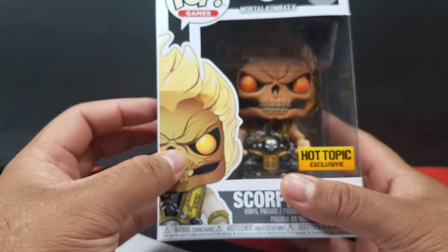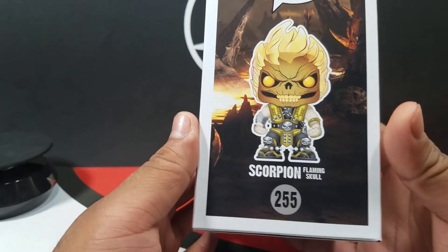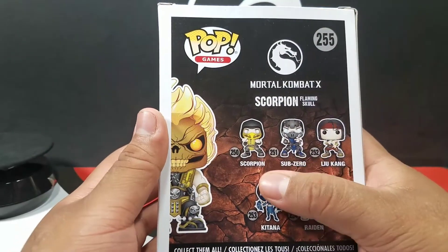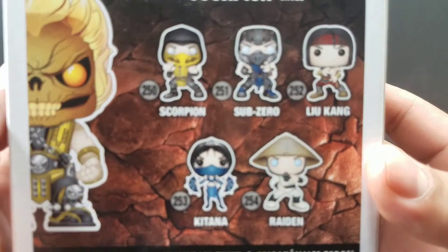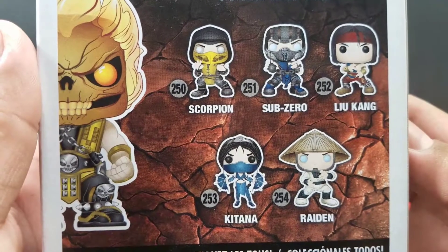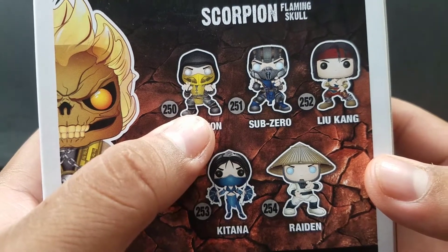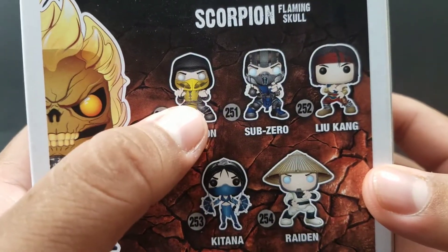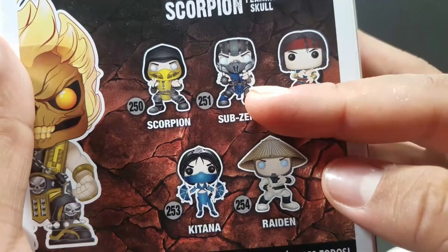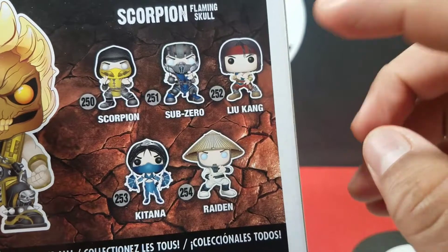Sometimes the concept art is actually really different from the final product, but they don't really change it here. On the back, again Mortal Kombat X, and they got a couple of other Funkos from the set. I believe this is the whole first wave. They got the OG Scorpion — I'm assuming it's OG because it has the big tunic-type thing — and Sub-Zero. Not too sure if he's from a later version or not, but there's a chase version of him with the ice ball, which is kind of cool.